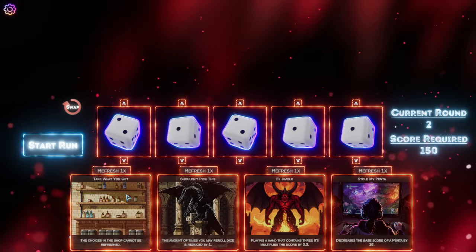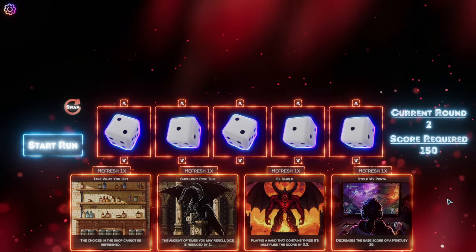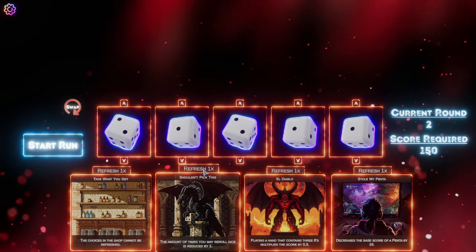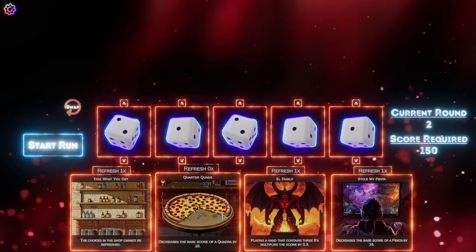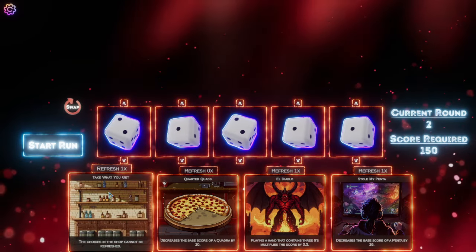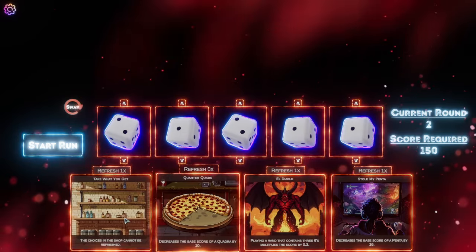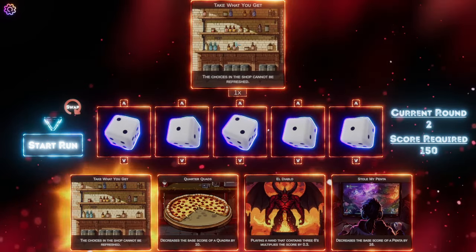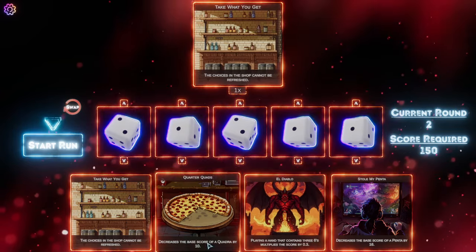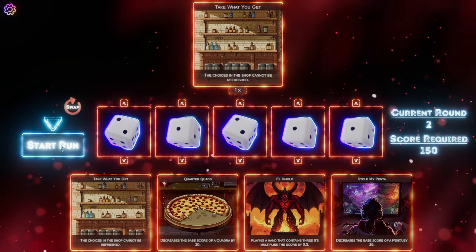We took a positive artifact last time, and now we get a negative artifact — a debuffing artifact, so to speak. You can refresh them as well if you don't like your choices. I'm going to take this one because it's the best out of a bad bunch. This one stops you being able to refresh, but I'd rather lose refreshes than start losing score on dice and hands.